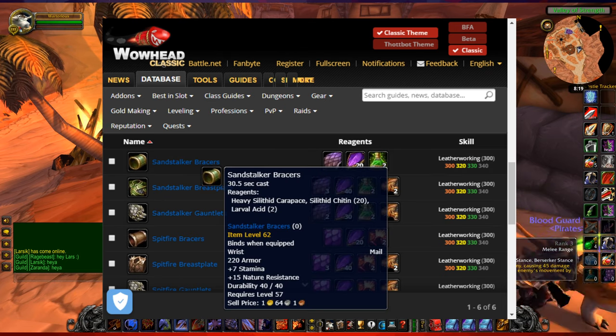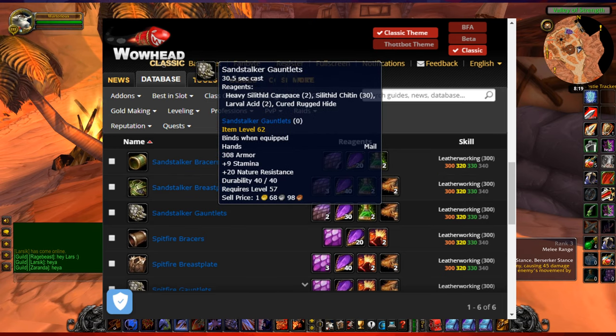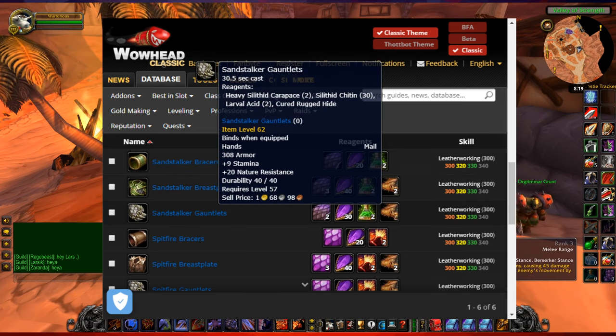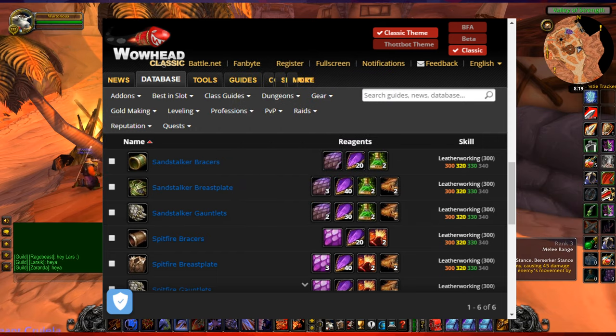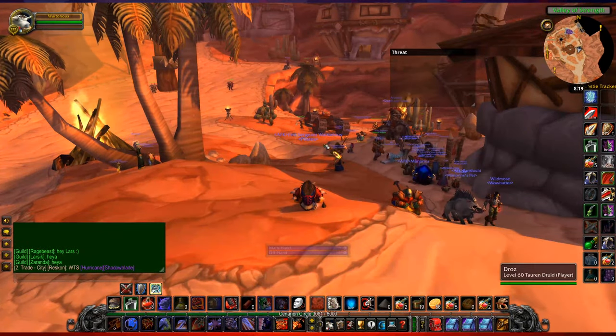Bracers give you 15, the breastplate will give you 25, and the gauntlets will give you 20 nature resistance. This will be really important when AQ20 and AQ40 comes around and you need to soak up some damage.